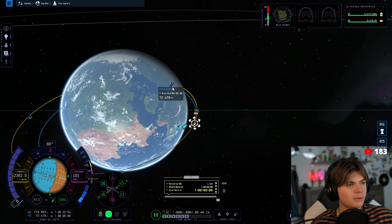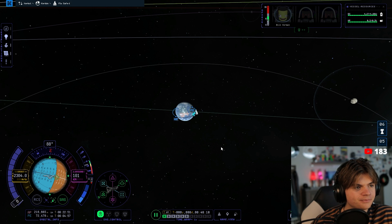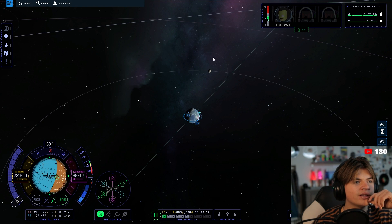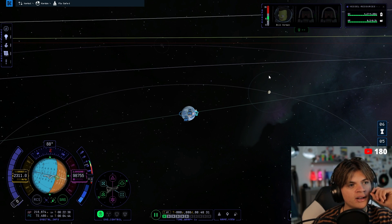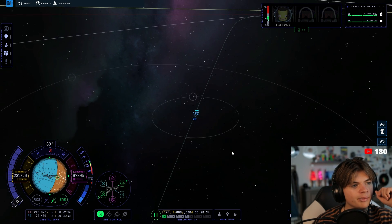We made it to orbit for the first time ever actually — we're in orbit around Kerbin! You can see the sphere of influence around the Mun is actually like a sphere now. Pretty big.